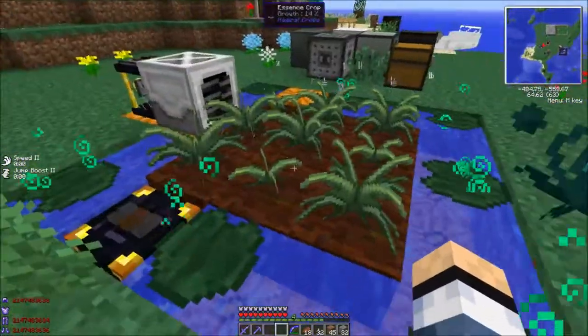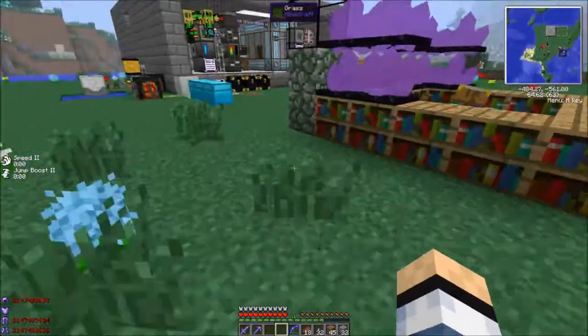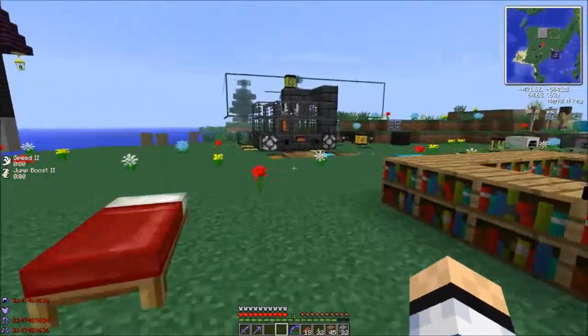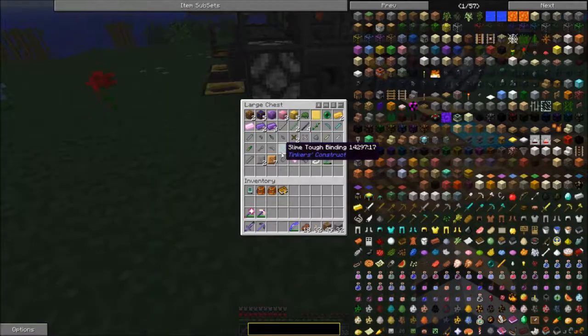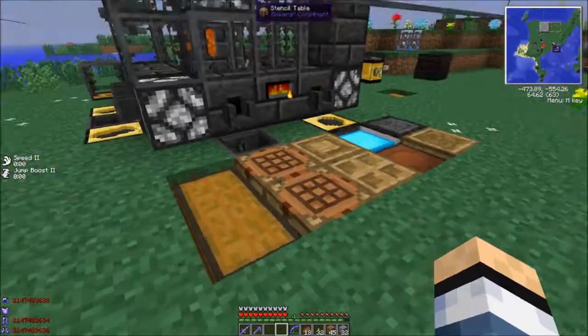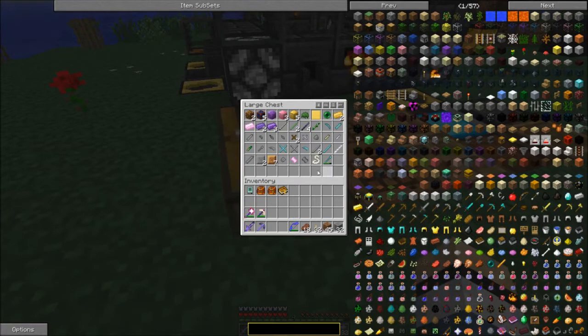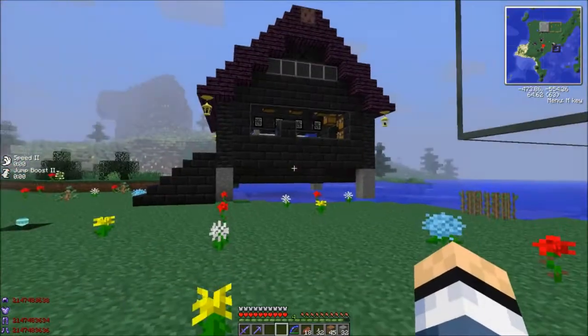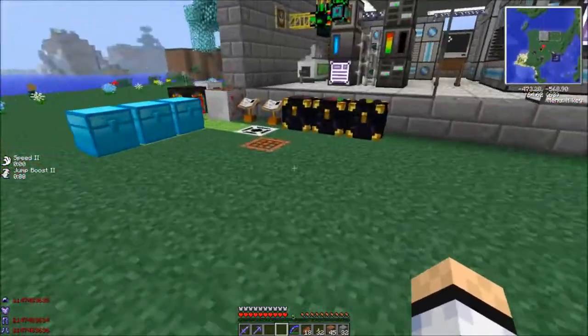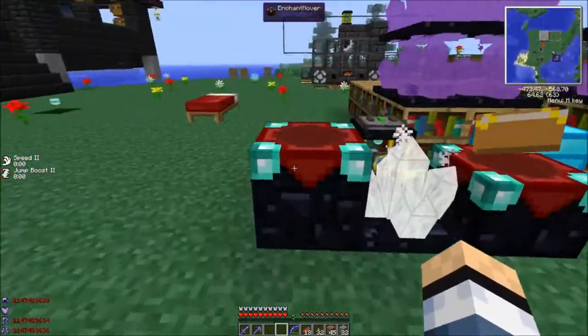I've been growing a bunch of these normal essence crops because I want to do another essence stuff. I want to do cobalt and ardite so we can make more manyullyn and make some manyullyn tools — maybe make one of those scythes or one of the hammers out of manyullyn. But let's check out the quarry plus stuff.